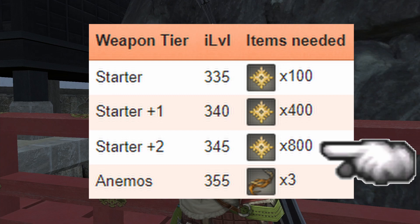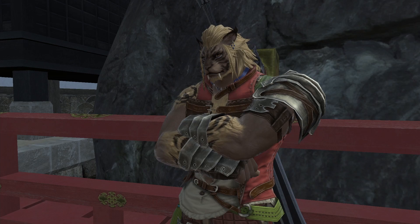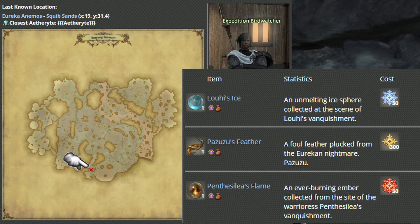After that first step, you need at least 400 more Protein Crystals to get the plus one, then 800 Protein Crystals to get to the plus two. After that, you need to farm up Pazuzu feathers — either via the fate Wail in the Willows, or buy them via Protein Crystals from the Expedition Birdwatcher. Once you have three of those, you upgrade to the Animus version of the weapon.